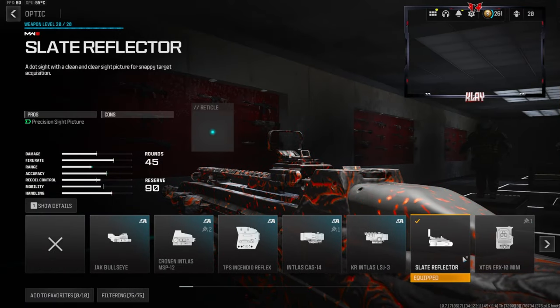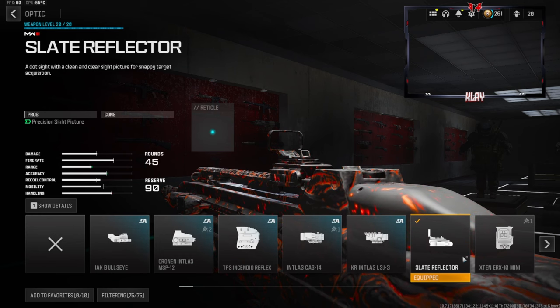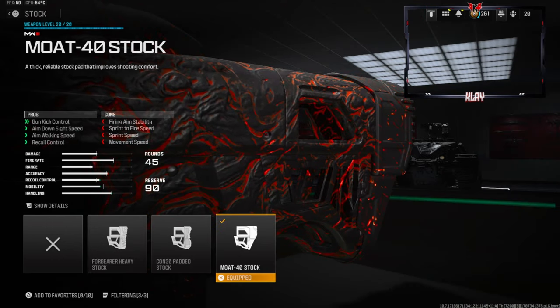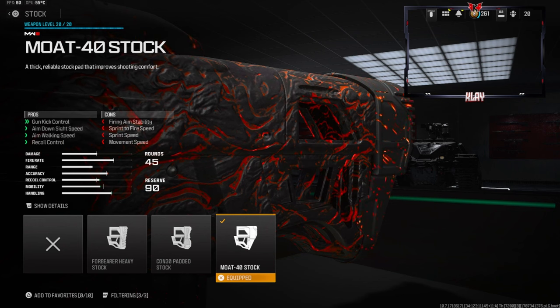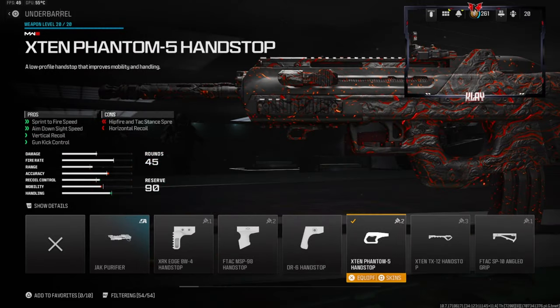Now let's jump straight into the class setup for the BP50. This is a little bit personal preference — I'm going to be using the slate reflector. I do recommend trying out the iron sights; they are pretty good if you have a no-recoil build. The 45-round mag is definitely really useful if you're trying to sit back and go for nukes. The cons are movement speed, aim-down-sight speed, reload quickness, and sprint-to-fire speed. On the stock we're going with the MOAT 40 stock — this gives you gun kick control, aim-down-sight speed, aim walking speed, and recoil control. The cons are firing aim stability, sprint-to-fire speed, sprint speed, and movement speed.